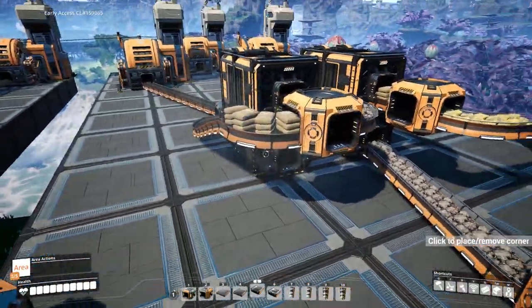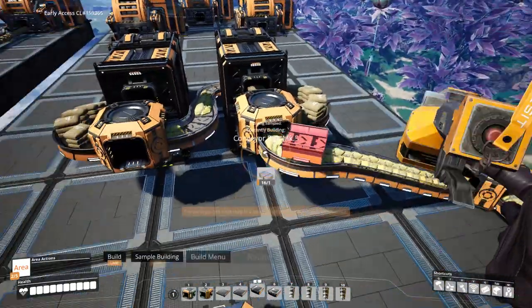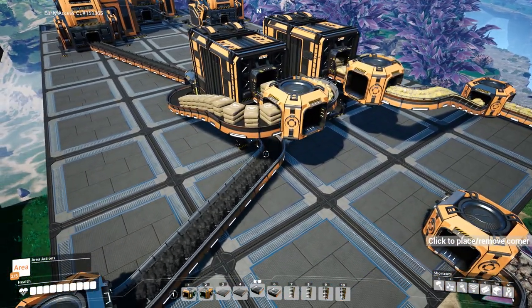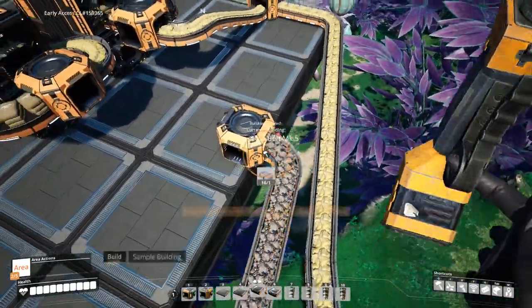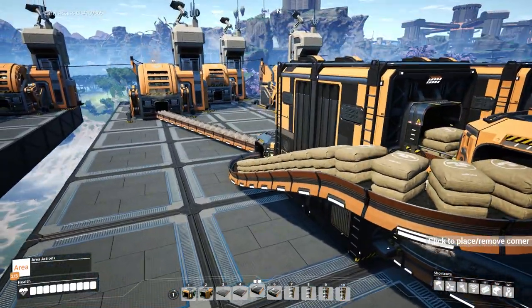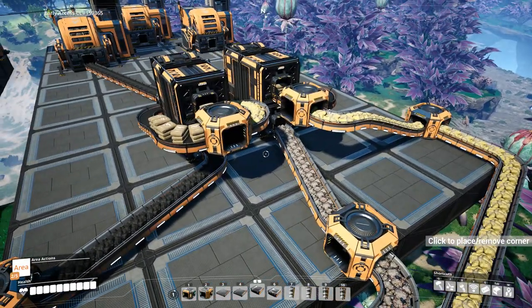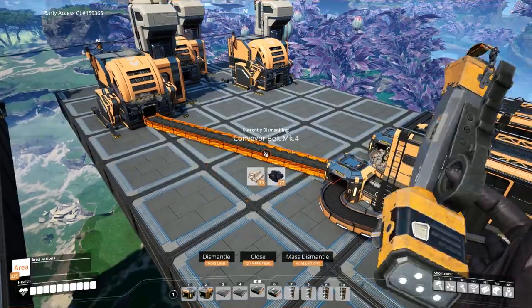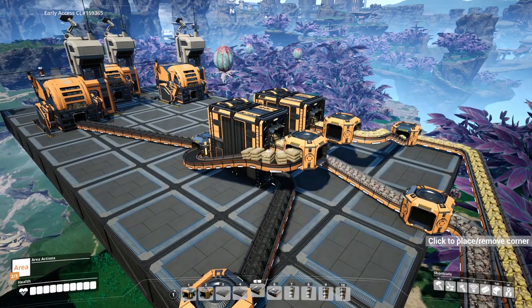Coal takes priority over whatever's coming in, whether that's iron or sulfur. If we were to stop the coal, this has to empty out first — let's speed up that process manually. You can see priority two is going ahead. If we plug in with sulfur being the only other one on priority three, the coal goes straight in and stops the sulfur immediately. As soon as we stop the coal, the sulfur goes through. The only key requirement is that these input belts are at similar speeds, and the first input should be similar or faster than the output belt.